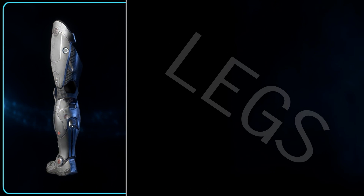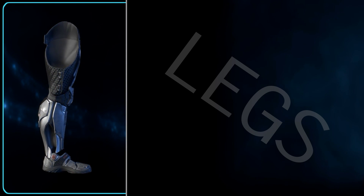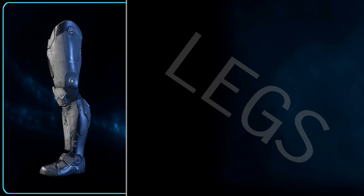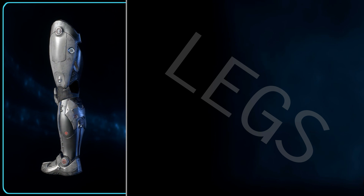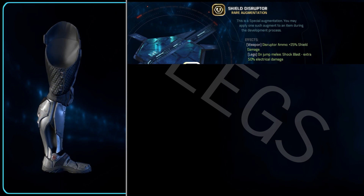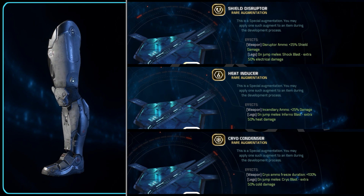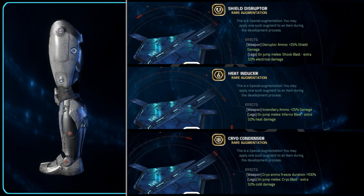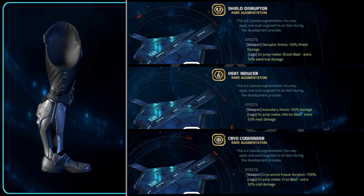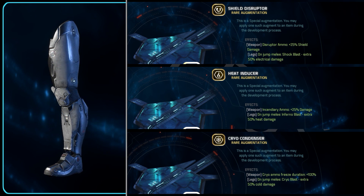The legs is another simple and cool one. As with the arms, there are 3 special augments available — these all focus on boosting your melee damage when performing a jump melee. They increase the damage by 50% and give it a damage type: Shield Disruptor makes the damage an electric type, Heat Inducer makes it heat, and Cryo Condenser makes it cold damage. The big problem is that they are very powerful augments when used in weapons, but you are unlikely to use them all in weapons, so the best option would be to use whichever you don't use in a weapon.